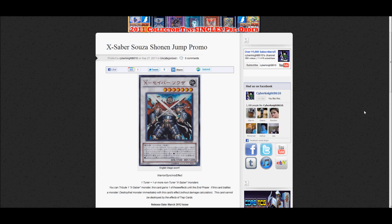This one will come out in the March issue, and it's a new X-Saber card, which is kind of odd. X-Saber Souza, I believe is how it's pronounced. He is a level 7 Earth warrior synchro monster, and he requires a tuner and one or more non-tuner X-Saber monsters. His effect is: you tribute one X-Saber monster, and this card gains one of these effects until the end phase. If this card battles a monster, destroy that monster immediately with this card's effect without applying damage.